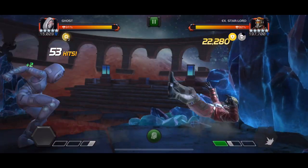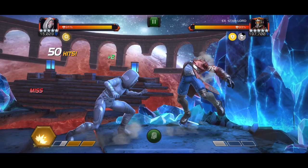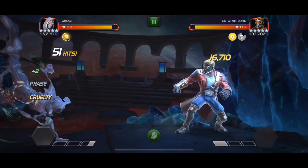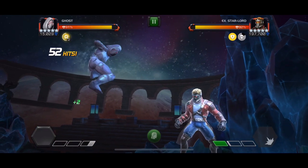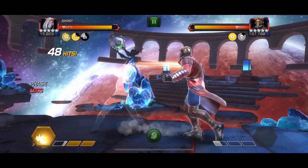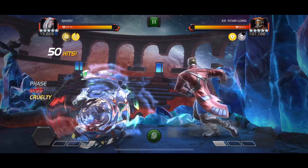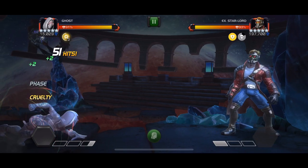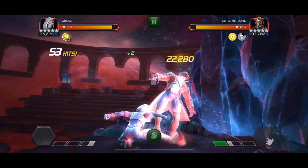Hit your opponent one, two, three, or four times, then basically let your hands off the screen for a moment. Then you dash back as soon as Starlord makes a move, drop your special button immediately, and you get all three crits from your special attack as if you were using the Wasp Synergy. It does take a bit of getting used to and a bit of practice, but it also enables you to free up more space in your questing teams. You can run Ghost as one of the options for many fights without completely relying on her.